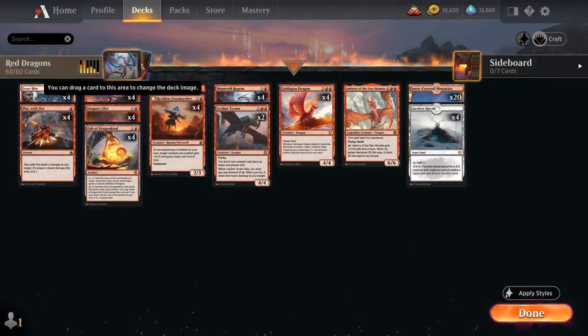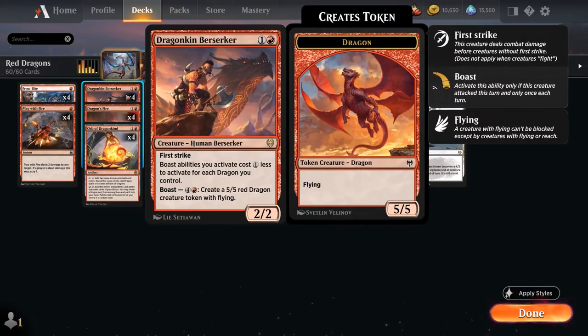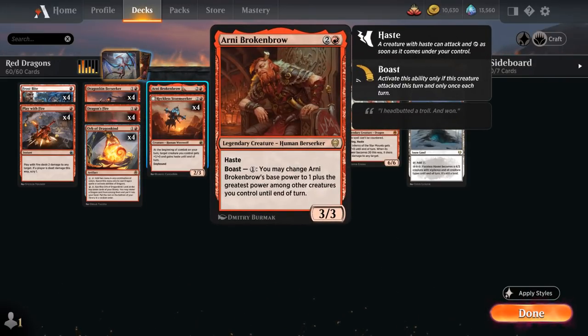Arni Brokenbrow is a 3/3 Human with Haste and a Boast ability for 1 mana that changes Arni's base power to 1 plus the greatest power among other creatures we control until end of turn. With Dragonkin Berserker's discount applying to all Boast abilities, we can potentially boast Arni Brokenbrow for free if we control a dragon, increasing his power significantly.